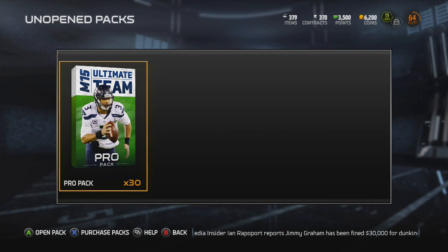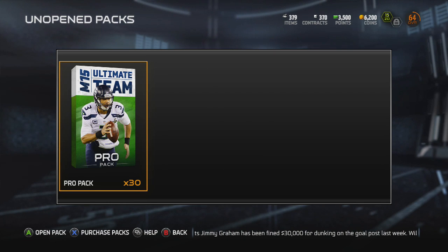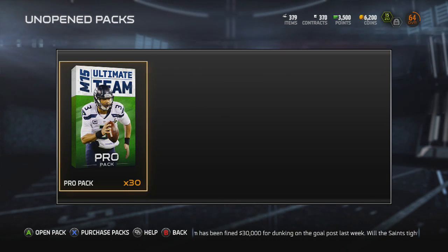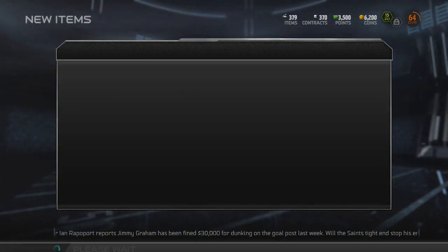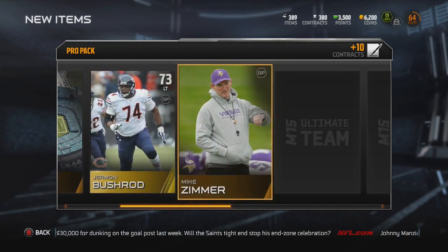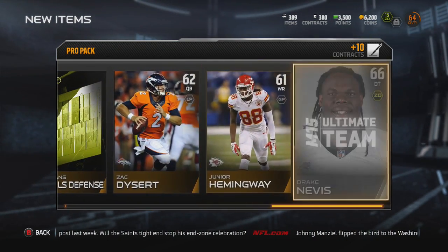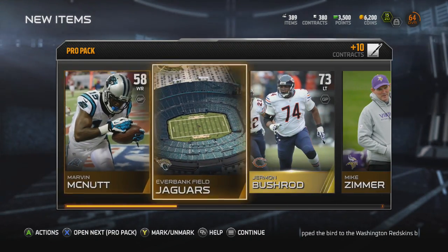Welcome back to the highly anticipated part two of our 60 pro pack opening. We're starting off month 15 with a bang, flying through these packs. Opening packs are fun even if I don't get the best cards all the time. We left off hot — we got a Thomas Davis and a Mike Wallace, so we're looking pretty good.